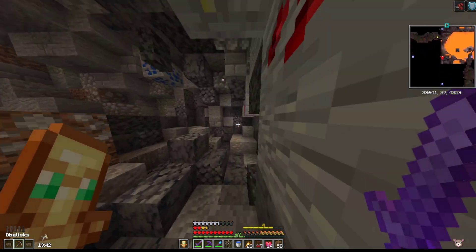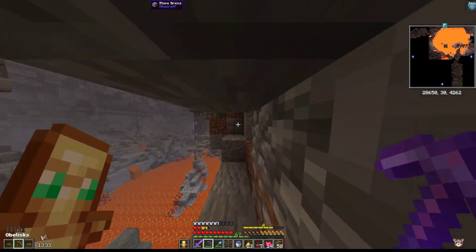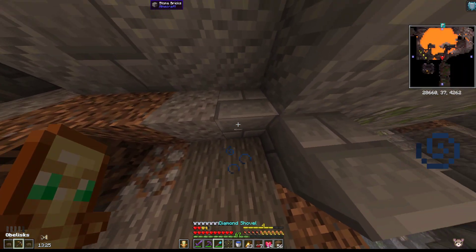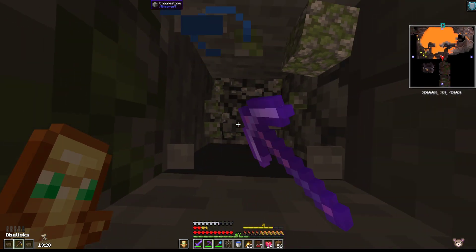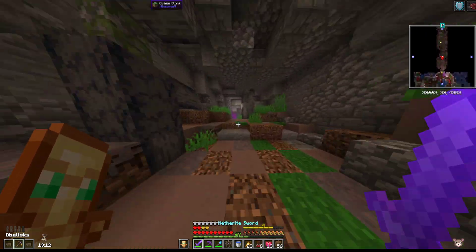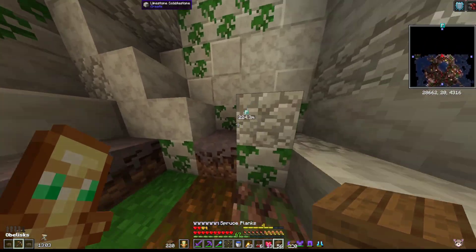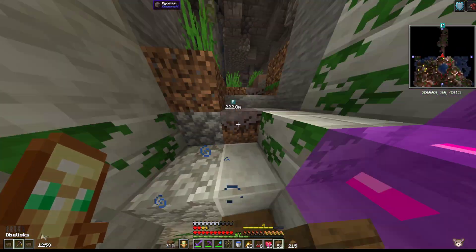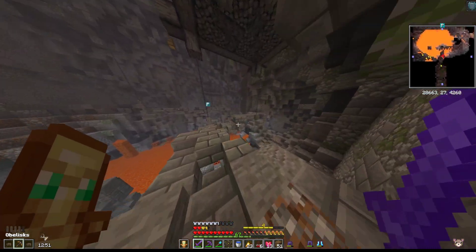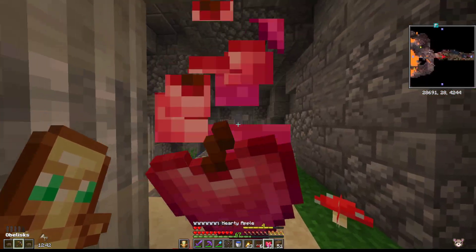We can just skirt around this one. Oh, that's actually massive — wait, the pain gave us nothing, as pain truly should. Let's go this way, eat another hearty apple and another candy bar. Hopefully we find an obelisk here. Nope — sadly it's a dead end room. I'm so happy. Let's get back and see if we can find the last obelisk. Trying not to fall because falling means damage and damage means not good. Let's get another buffer of two.